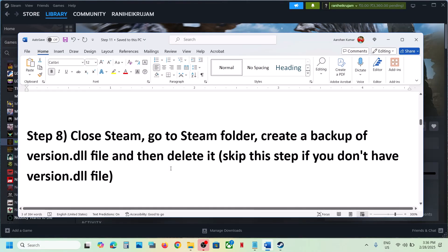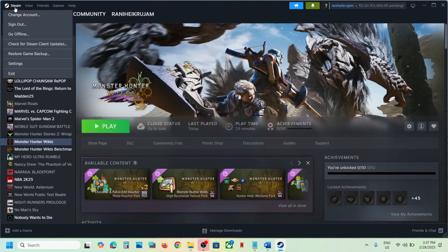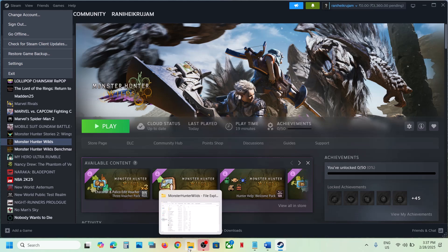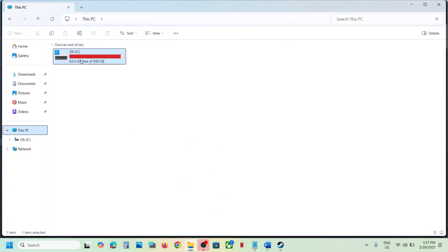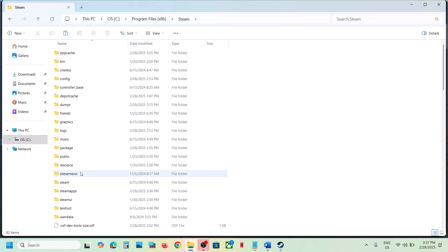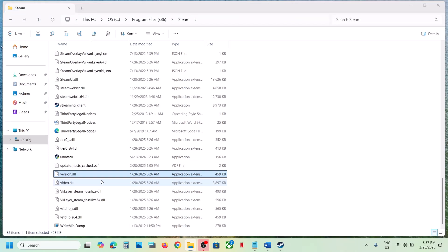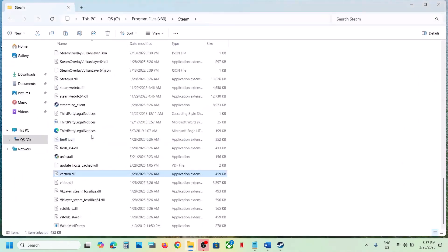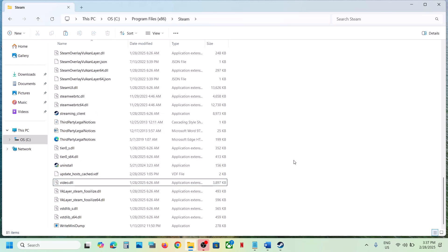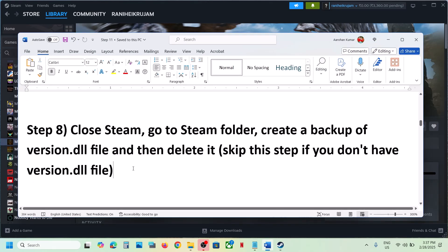The next step is to close Steam, go to the Steam installation folder, create a backup of the version.dll file, and then delete it. Go to This PC, navigate to the Steam installation drive, open Program Files (x86), then the Steam folder, scroll down and find version.dll. Copy it to the desktop as a backup, then delete it, and launch the game. If you face any problem, put the DLL file back.